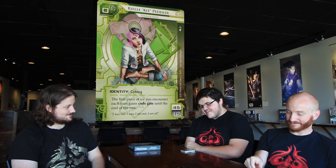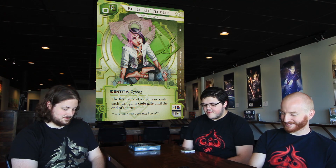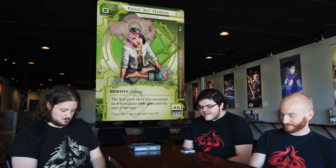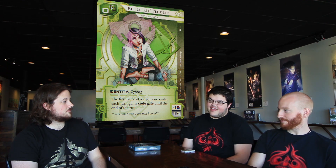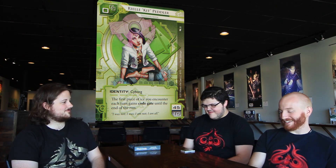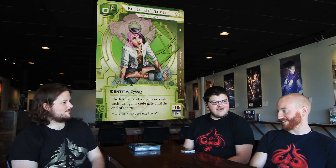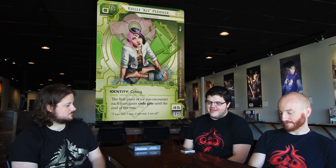Let's do it. Tim, kick it off with Kit, because we had a lot to say about this card on our most recent podcast and I'm curious if the perception is the same. The first card is Riley Kit Peddler. She has zero link, she's a transhuman, she's a cyborg, with 45/10 for her deck building restrictions. The first piece of ice you encounter each turn gains code gate until the end of the run. I originally thought this was the best card in the pack but I had misread it — I thought the ice gained code gate until the end of the turn, not the end of the run, and that's just nowhere near as good.